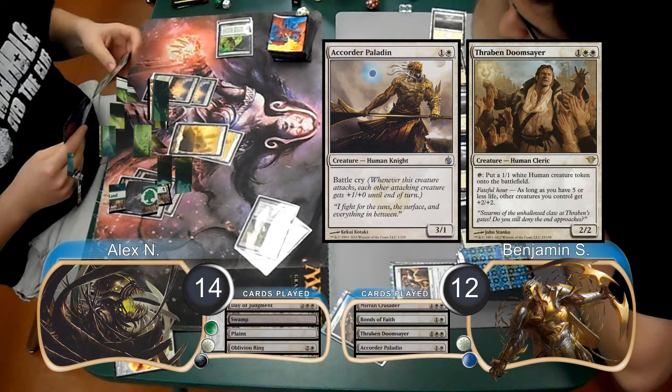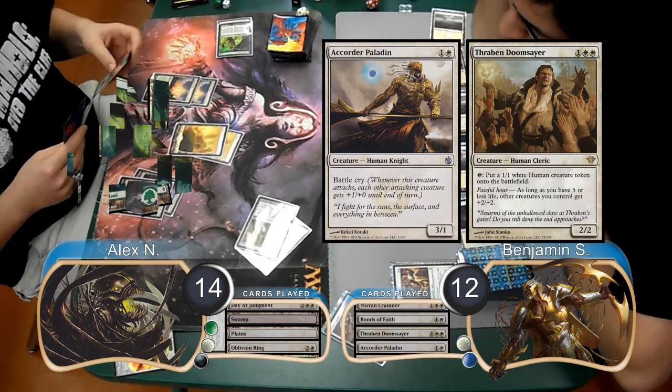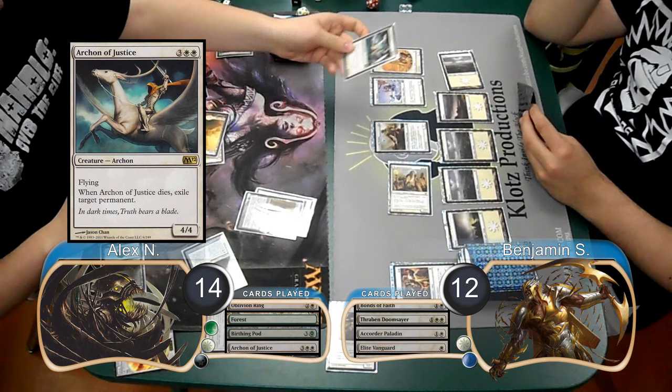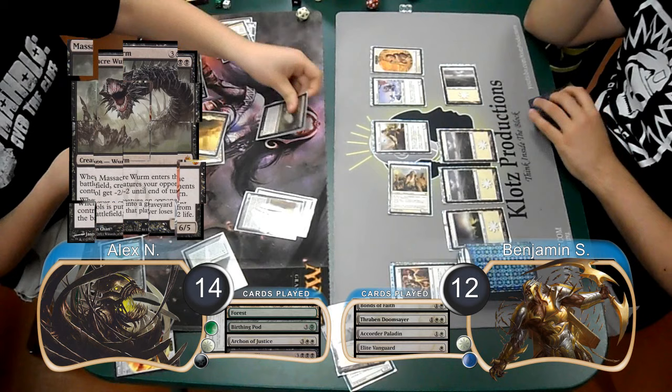For Ben's next turn, he played a Thraben Doomsayer, along with an Avacyn's Pilgrim. Alex then laid down a Forest and played a Birthing Pod. Ben played an Elite Vanguard on his turn, and then made a Token with his Doomsayer. Alex then played an Archon of Justice on his turn, and then used the Birthing Pod to sacrifice it, so when it died, he exiled one of Ben's planes.